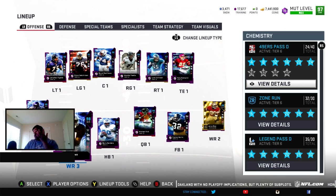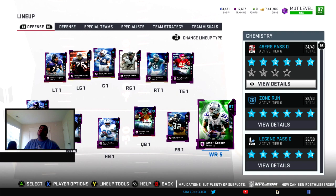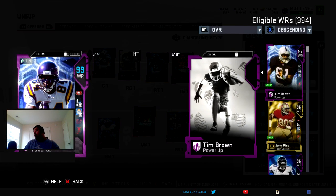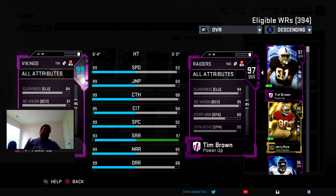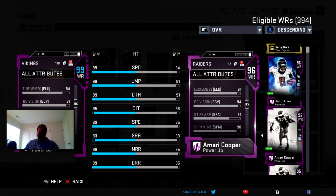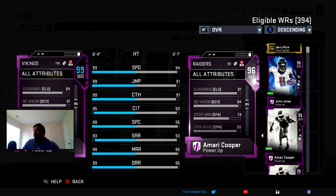We had to get rid of a receiver because we're stacked and I only really run three. So we got rid of T.Y. Hilton. The only bad thing about this card, if there is one, is that he can't spin — he cannot hit the spin threshold of 88. Once he catches the ball he's not able to give a crisp spin like Tim Brown can with 90, or Jerry Rice with 88. Julio doesn't have it either, but Amari Cooper does, which is why I really love Amari Cooper.